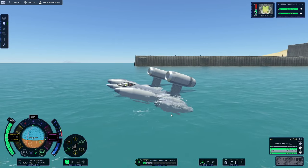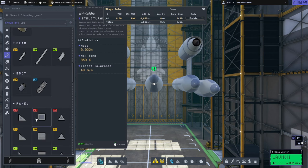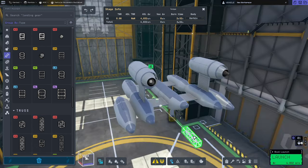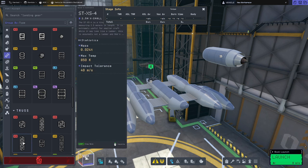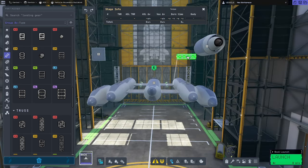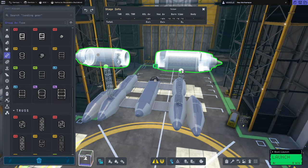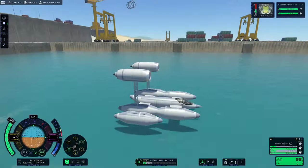Never mind — back to the drawing board. Let's try getting these engines further out of the water, maybe make them think they're flying like a plane. We're going to use this little tiny truss — it's really, really light, like 0.003 mass, lighter than the panels. We'll use two of them, and that should get our engine up out of the water far enough that it thinks it's flying like a plane.